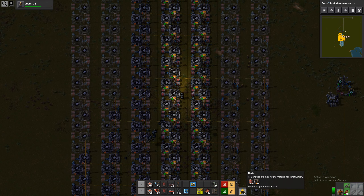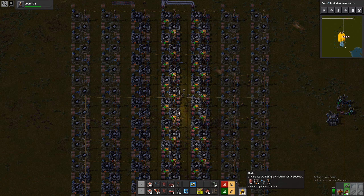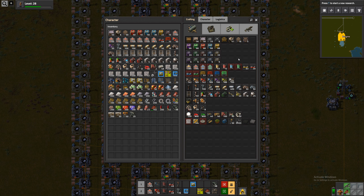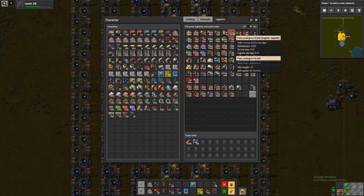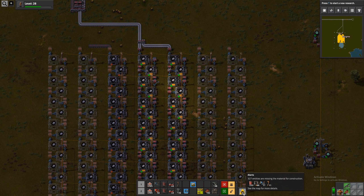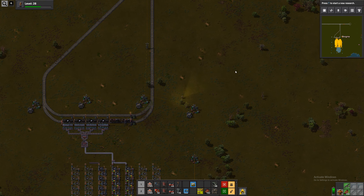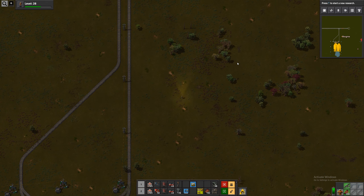So we need some furnaces - 50, 60, yeah we'll get those, and a lot of underground belts still. I thought we set this up but I guess we just forgot to confirm it like always. There's also some inserters and some power poles but we have those requested already. Good, good.